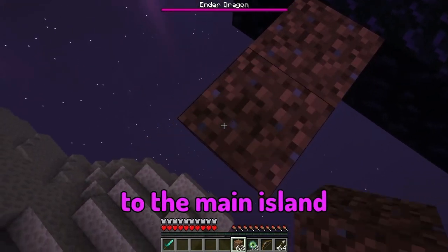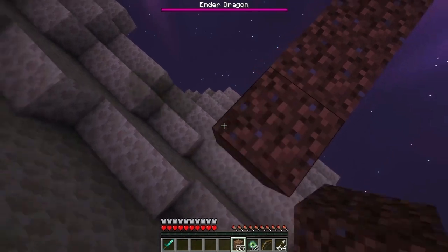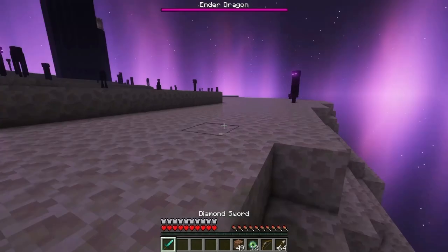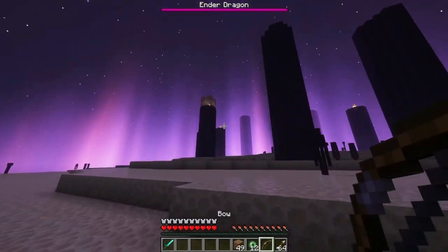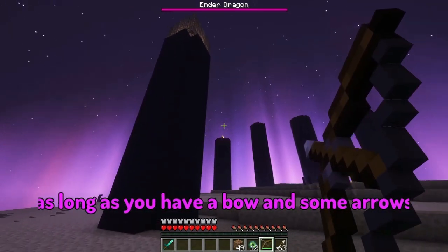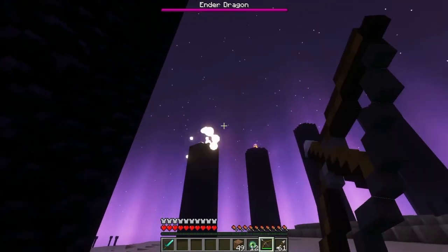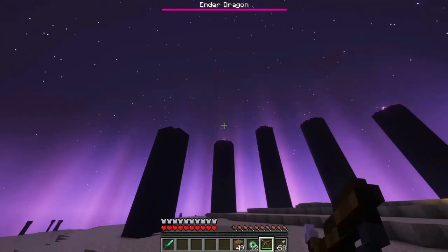In the End, bring some blocks so you can bridge over to the main island directly. The gear you have doesn't matter too much, but I recommend diamond armor along with potions of slow falling or a water bucket if you're good at using it. You should be able to kill the Ender Dragon easily as long as you have arrows and a bow — you can take down the crystals pretty easily if you have good aim.